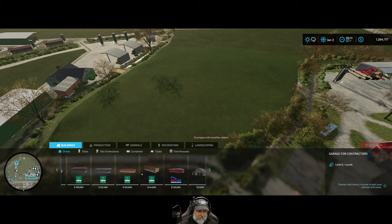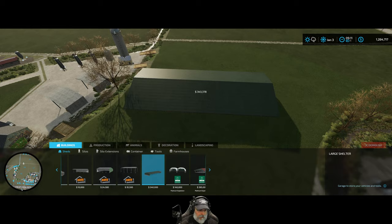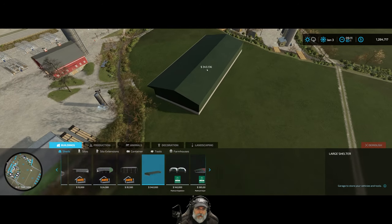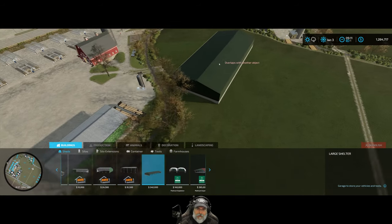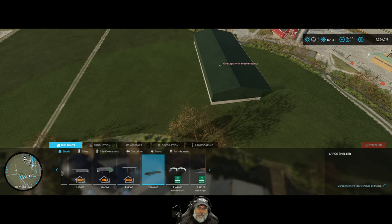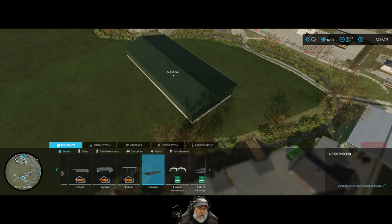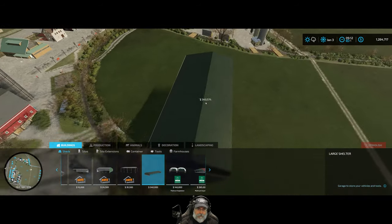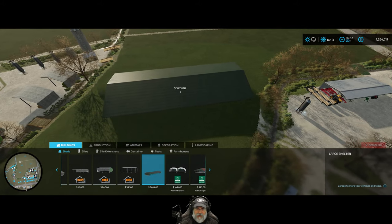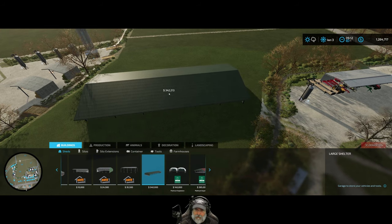So we're going to grab this shed and turn it so it's going in that direction, parallel with that road. I'm going to place it so that it's more or less lined up with the edge of this field. It doesn't necessarily have to be perfectly lined up, but close. I might have to set it down and pick it back up a few times to get it exactly the way I want it, because I have to look at it from multiple sides.